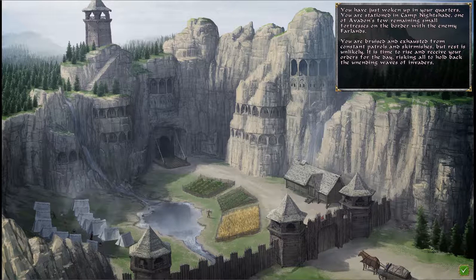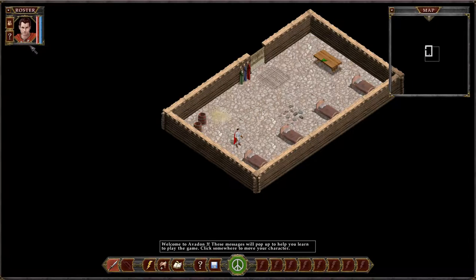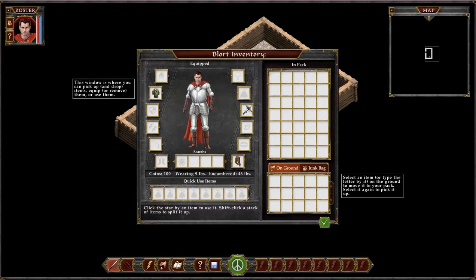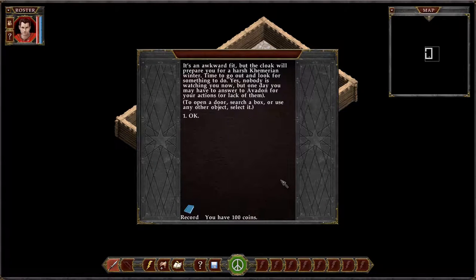Rise and shine, Blort — wake up and smell the ashes. All right, we're loading something. So we got our guy here. A little keyboard action. We've got our inventory: a tunic, a dagger, and pants. We finally have a decent pair of pants. They actually do give you a little bit of armor. It's an awkward fit, but the cloak will prepare you for the harsh winter. Time to go out and look for something to do.